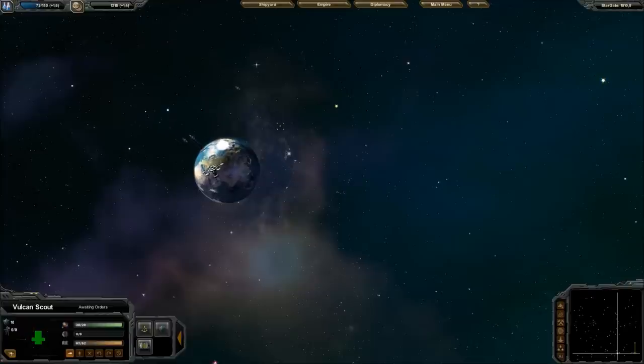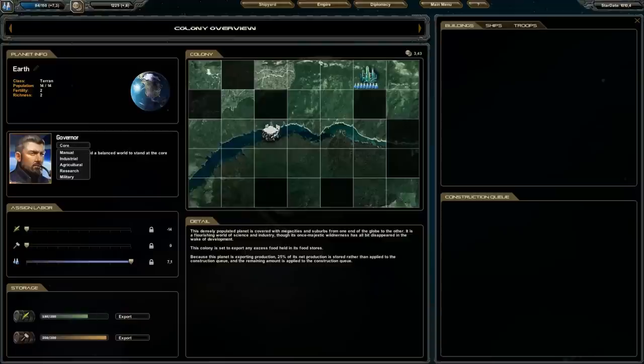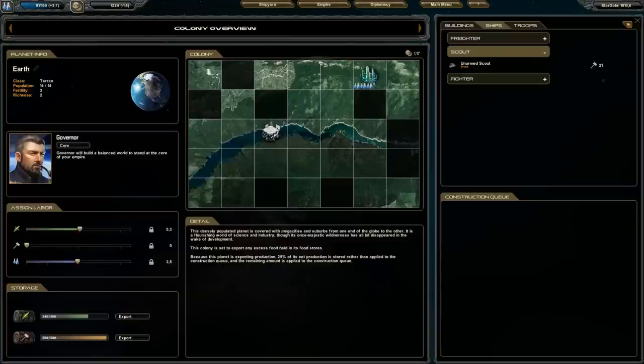I have one ship here and I'm going to set it for automated exploration. Let's see if I can build something else. What if I put it on Core 2? Oh, it completely changed. This fighter is named Scout which is quite confusing — there's already a Scout, but then we have a fighter called Vulcan Scout, which is weird.